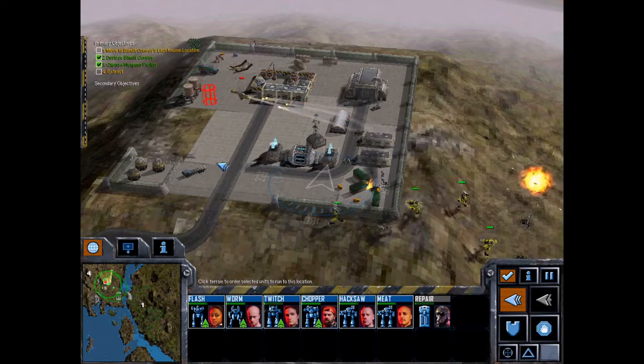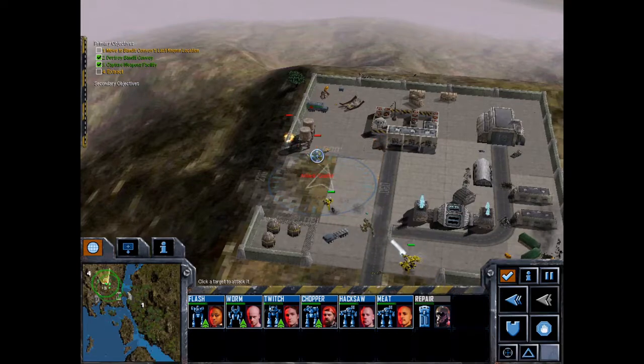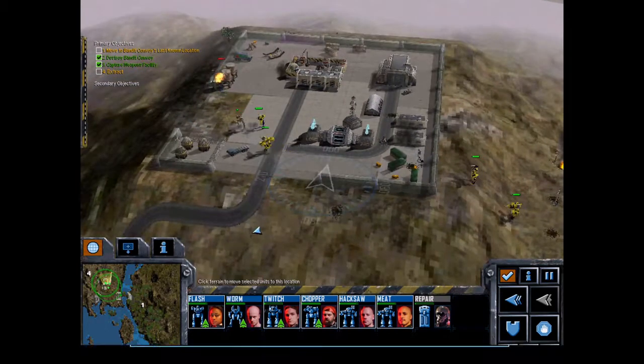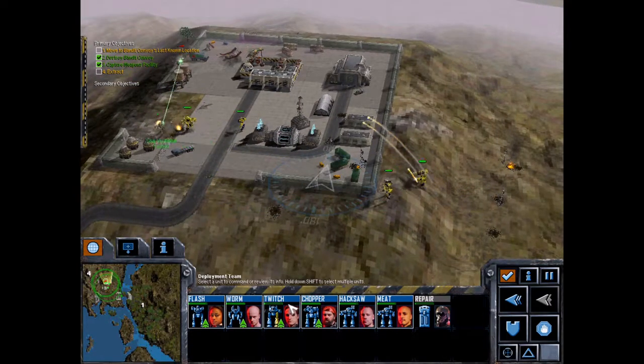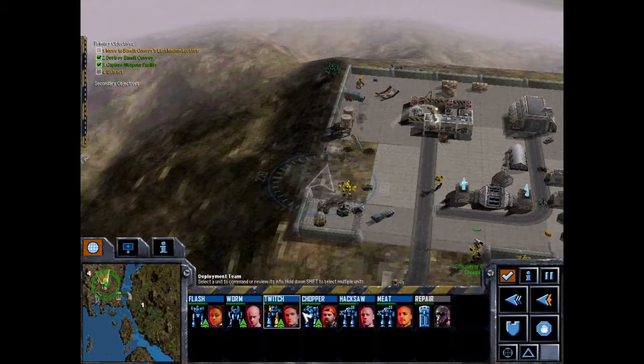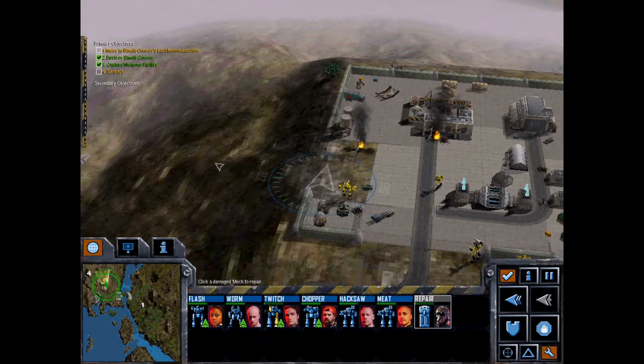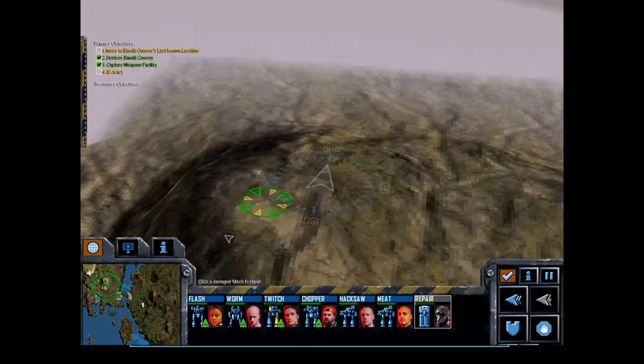Oof — is that an autocannon that fired? Sha Yu, where are you? Twitchy boy — if I can just get you to run here for me. I'm going to get the rest of the group to head up.